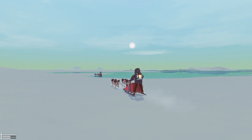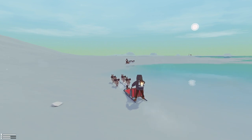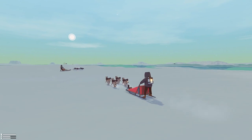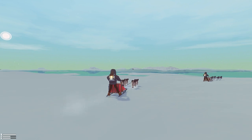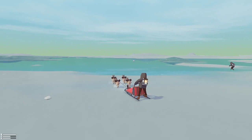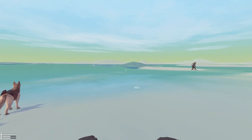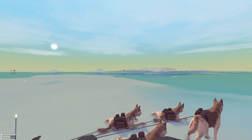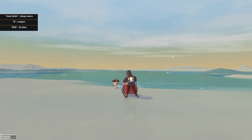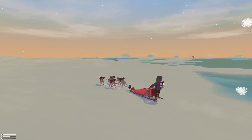We have no compass as far as I can see. We probably should have poked around in the build menu before we left. The dogs know the way home, I hope. There's something over here — is that like a walrus? What is that sticking out of the ground? We got a bobber in the water over there. I don't want to go in the water. Oh, get out of the water, dogs! Oh my God. We almost had an incident.